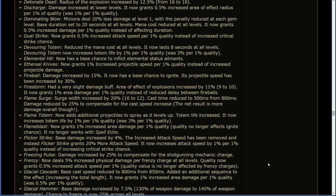Flicker Strike: base damage increased by 4%; the increased attack speed has been removed and instead Flicker Strike grants 20% more attack speed; now increases attack speed by 1% per 1% quality instead of increased critical strike chance. Freezing Pulse: damage increased by 25% to compensate for the shotgunning mechanic change. Frenzy: now deals 5% increased projectile damage per frenzy charge at all levels; quality now grants 0.5% increased attack speed per 1% — quality value is no longer affected by frenzy charges. Glacial Cascade: base cast speed reduced to 800ms from 850ms; added an additional sequence increasing the total length; now grants 1% increased area damage per 1% quality.